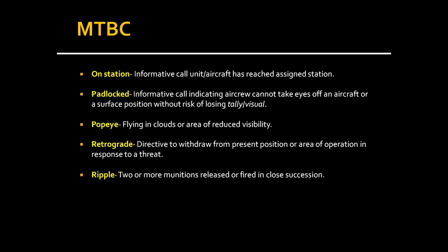RIPPLE is specific to bombs — two or more munitions released or fired in close succession. On some Russian planes the ripple interval is set in seconds, so a one-second ripple drops one bomb, waits one second, then drops the next. On the Hornet, ripple is displayed in feet, so a 300-foot ripple means bombs drop at 300-foot intervals. SAUNTER means fly at best endurance speed — whatever fuel-efficient speed your specific aircraft's engines achieve best.